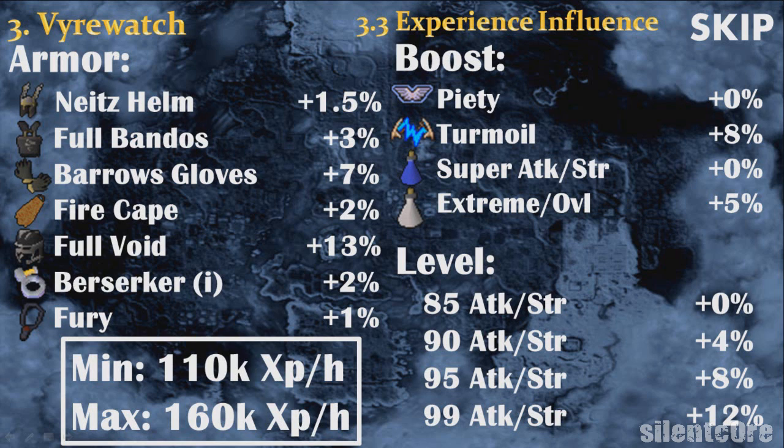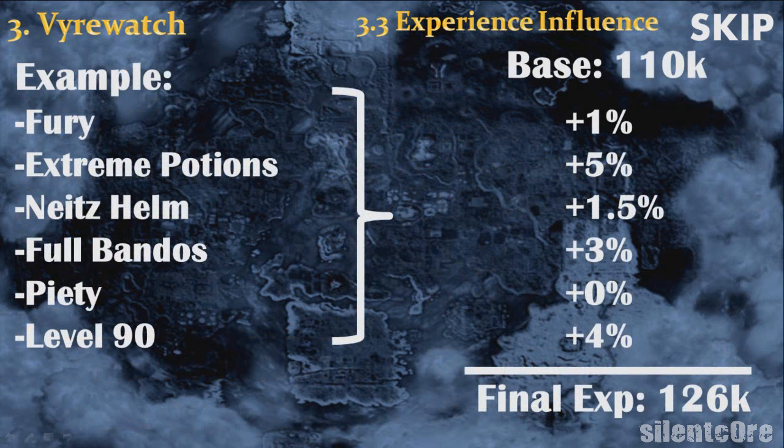If you have a full Bandos, you will get a 3% bonus; if you have a fury over a glory, you will get a 1% bonus, and so on. The maximum experience you can get is around 160k per hour. For example, if you have a fury using extreme potions, a neitiznot helm, and full Bandos, using Piety and having level 90 strength and attack, you should get around 126k experience per hour.